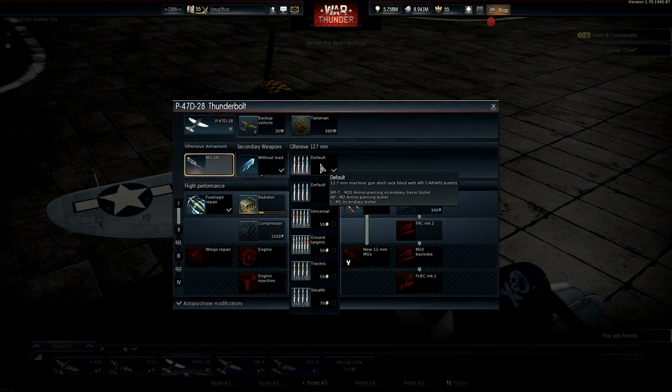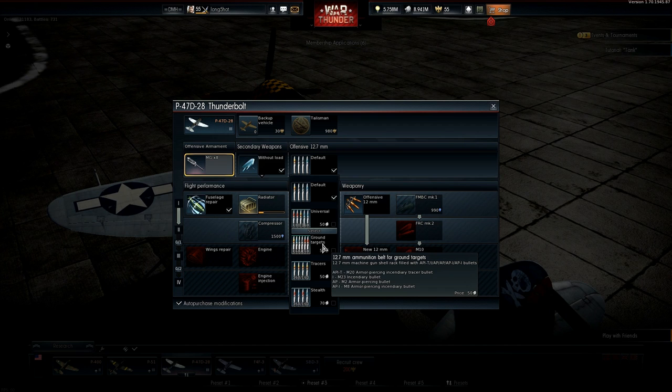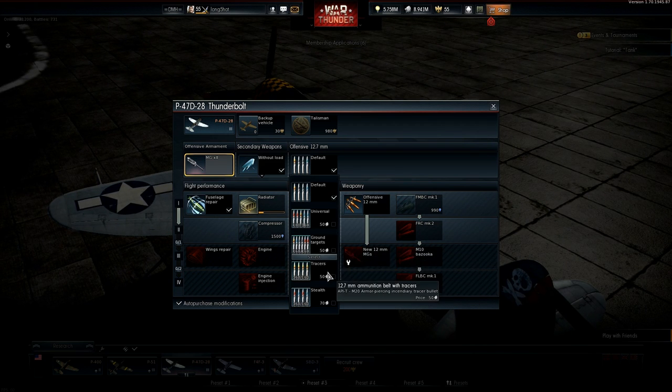Another thing you may have noticed is I was struggling to do much damage with the default belts. Fortunately the ammo belts are on the first level of modifications, so you should definitely research them as soon as possible. Most of these belts are the same as the normal M2 .50 cals except for tracers, which are pure APIT. In the past this has definitely been the most effective belt on this plane, so it's what I've used throughout this video.